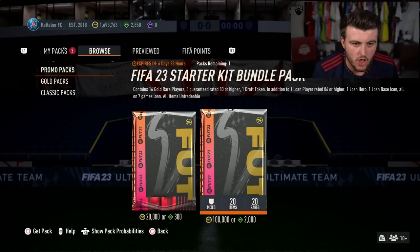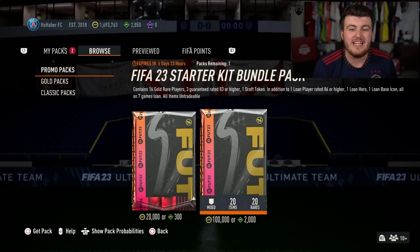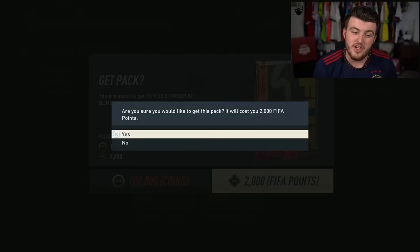It contains 16 gold rare players, three guaranteed 83 or higher, one draft token and a lone player rated 86 or higher, a lone hero, a lone base icon — and all of them are on a seven game loan. I have enough FIFA points. Without further ado let's open it and see what we get.